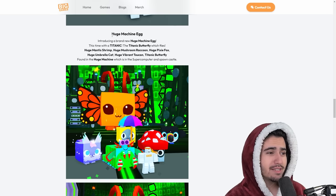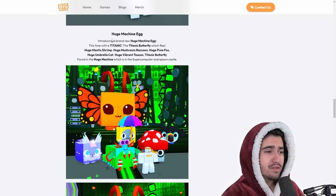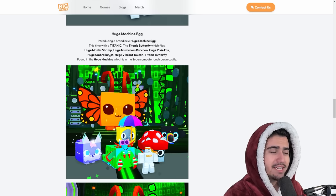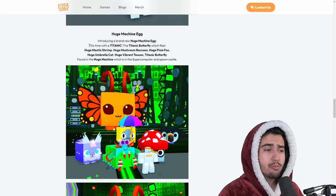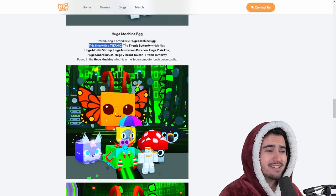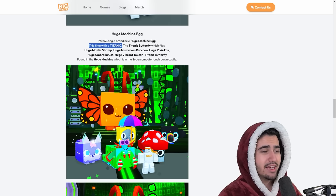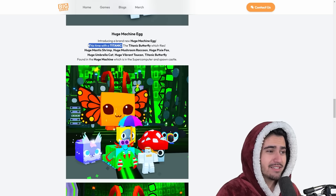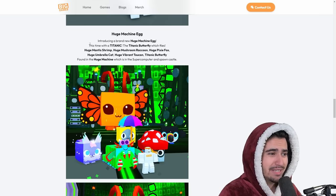This is probably going to be the most important part of this update — we got a brand new huge machine egg. The huge machine allows you to take exclusives in the game and turn them into a huge egg that gives you a chance at a whole bunch of huges. Prior to this it was just all huges in the egg, with one super rare huge at like 0.5%, but now the huge machine egg actually gives you a chance at a Titanic. This is essentially a free-to-play Titanic egg, and Big Games doesn't add things like this very often. Exclusive pets are going to jump up in price like crazy because everybody's going to be using them to craft this egg and try to get the Titanic.